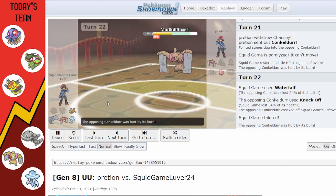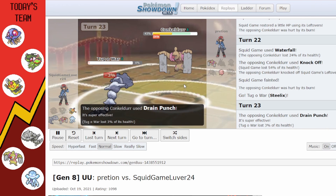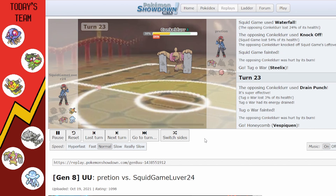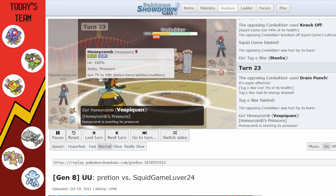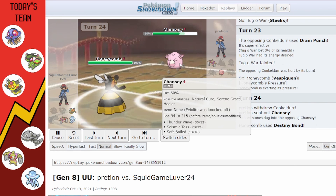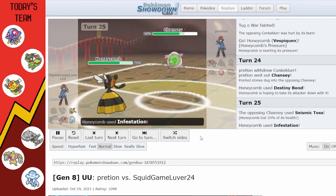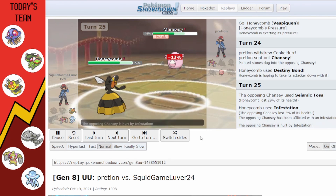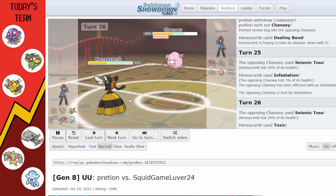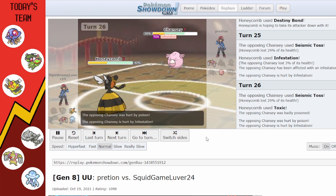Their Conkeldurr gets rid of my paralyzed Tentacruel, who's kind of useless at this point. I bring in Steelix who dies. Vespiqueen comes in; they switch out to Chansey which is great for me because I use Destiny Bond. I get to use Infestation to keep Chansey in — now Chansey's going to die eventually. I also had Toxic on Vespiqueen at this point to speed up the process.